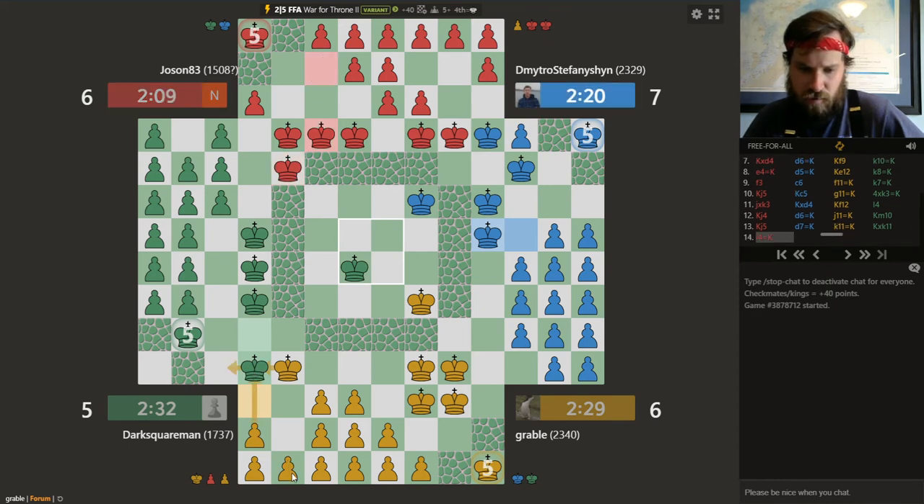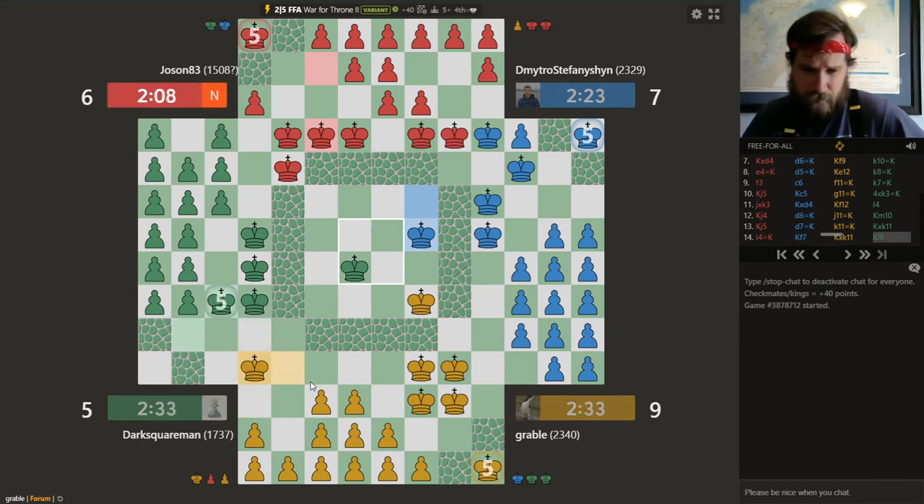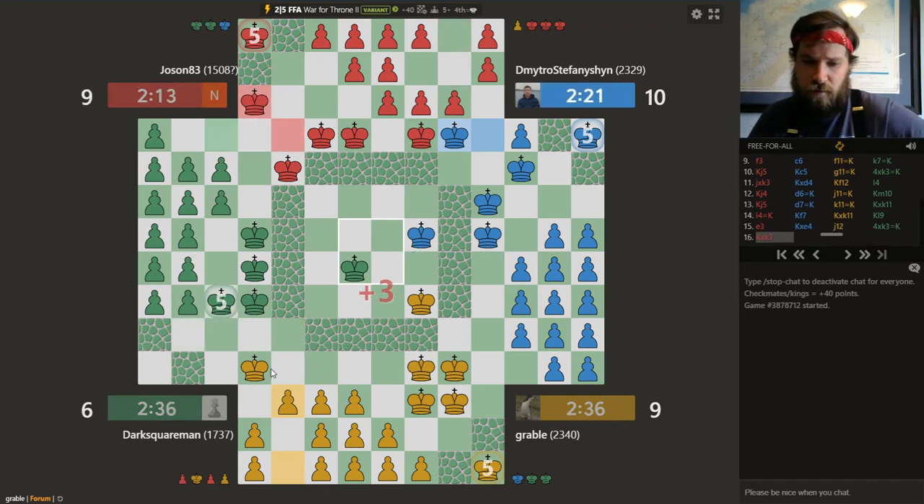One, two, three checks at least. Green might be just trying to get out of dodge here — he's a tough opponent and doesn't want any part of it. Then again, green could be trying to push towards the middle. You see that with inexperienced players all the time.